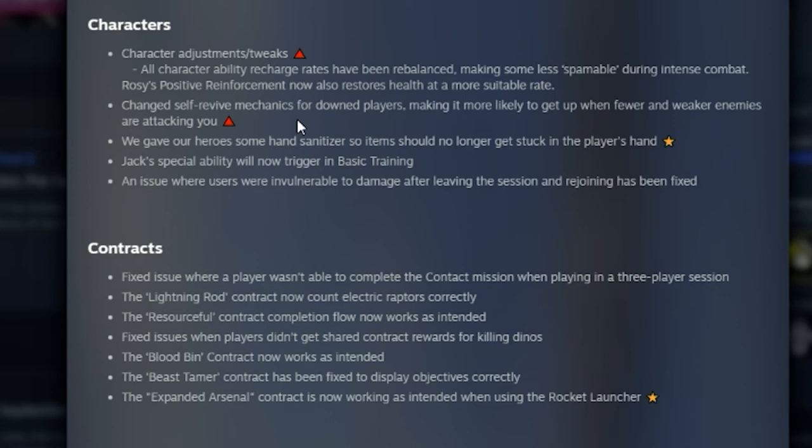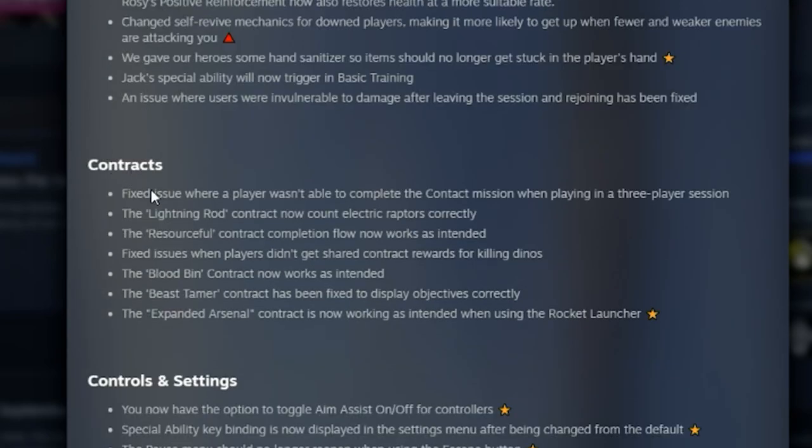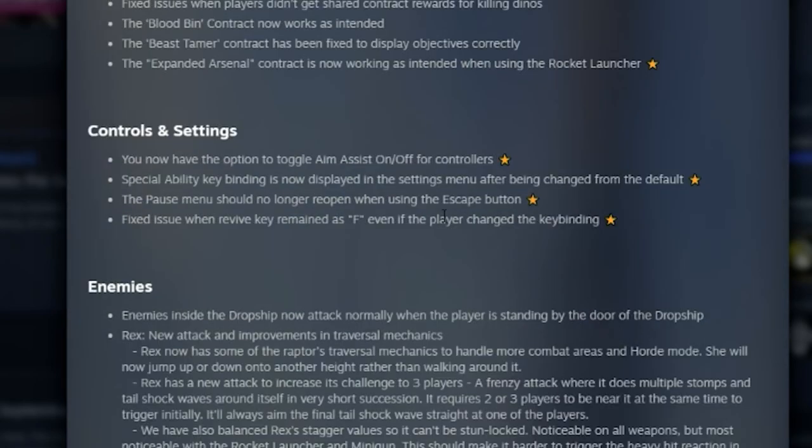They gave our heroes some hand sanitizer so items should no longer get stuck on the player's hands — that's funny. Jack's special ability will now trigger in basic training. An issue where users were invulnerable after leaving and rejoining a session has been fixed. Also fixed: an issue where players couldn't complete the contact mission, and the lightning rod contract now counts electric raptors correctly.